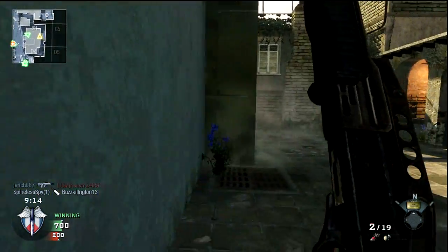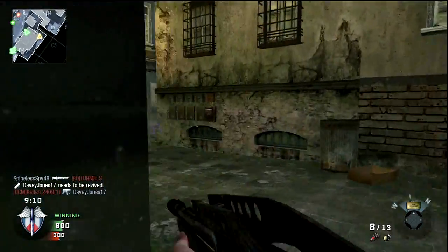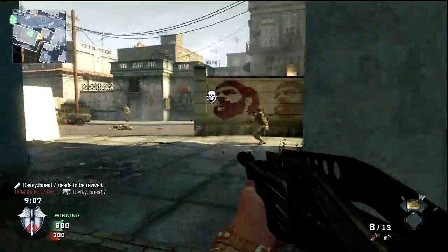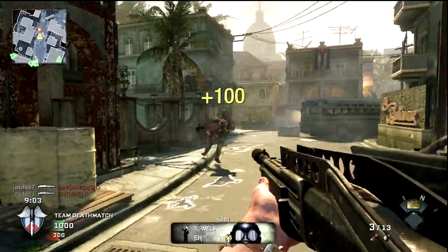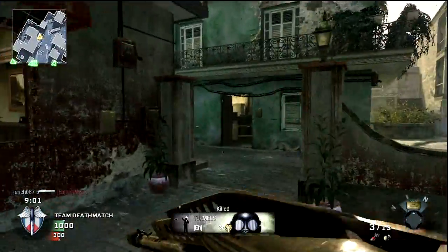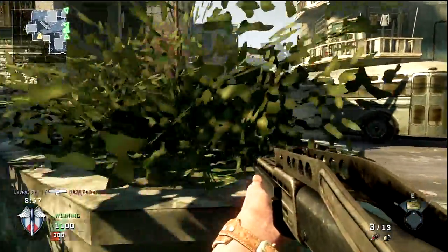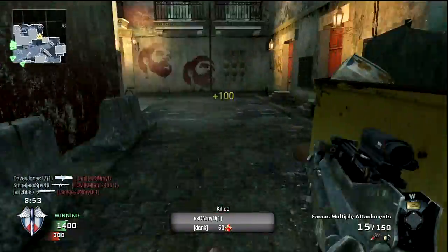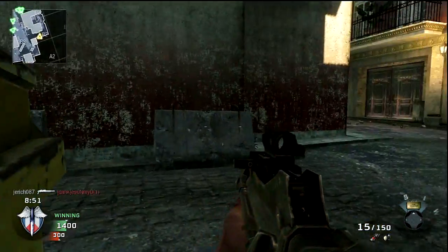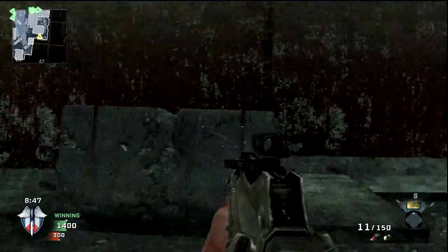I prefer to, pretty much with any shotgun but especially the Spas-12, you've got to be up close. It's not quite like the Olympia and the Stakeout, where you can be a fair distance away and get a one-shot kill. With the Spas-12 at mid-range you can still hit someone, but as you can see you'll need to put multiple rounds down into them before they actually drop.